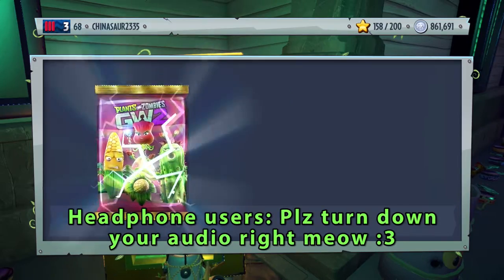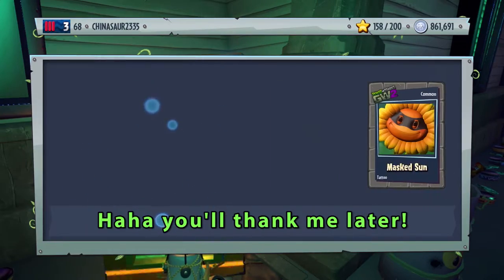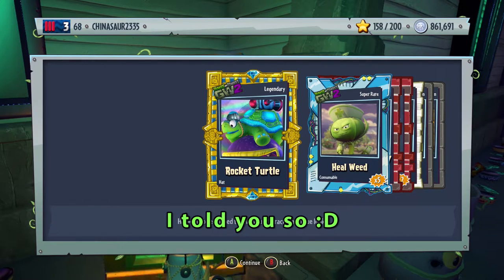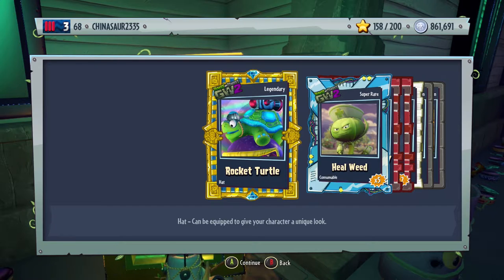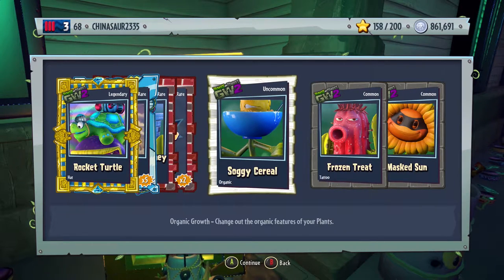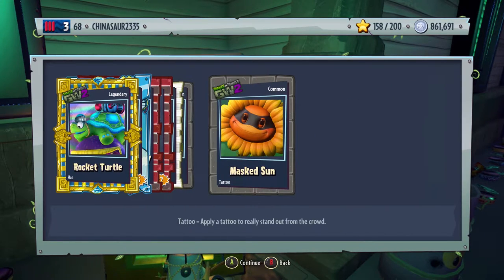We'll buy four more. Come on legendary, I'm feeling lucky today, Chinasaur is feeling lucky. Yes! We got one — our first legendary! Oh my god, yes! Thank you, Gamer Gods. We got the rock turtle hat for the Chomper. It's not a legendary character, but I'll take it. I knew I was feeling lucky today. We also got a heelweed, diamond chimney head, team retry, soggy cereal, frozen tree, and a masked sun tattoo for the Sunflower.